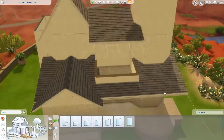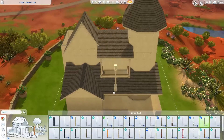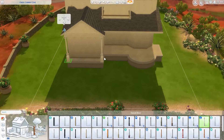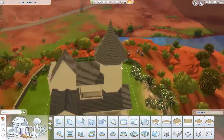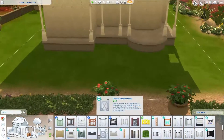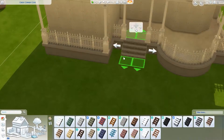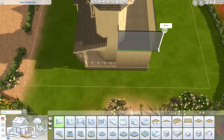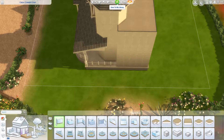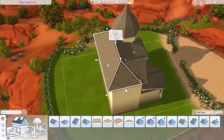The back also looks really cute and has everything you need — a backyard with a nice little porch area where you can add a barbecue if you want to. I also added a swing set for the kids. Maybe some gardening equipment, but that's something you can buy yourself when playing. The backyard is sufficient for gameplay.